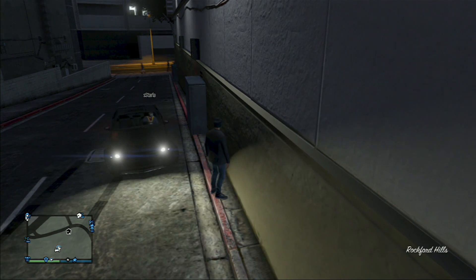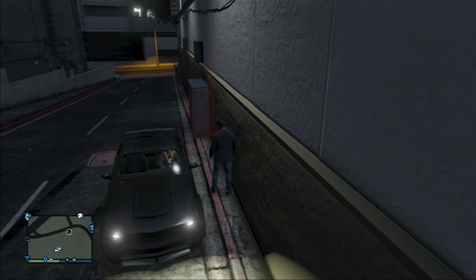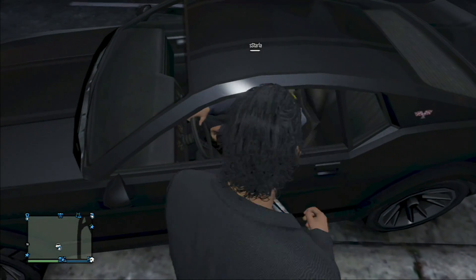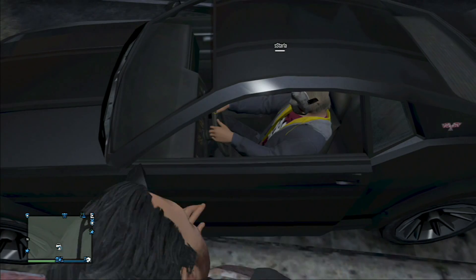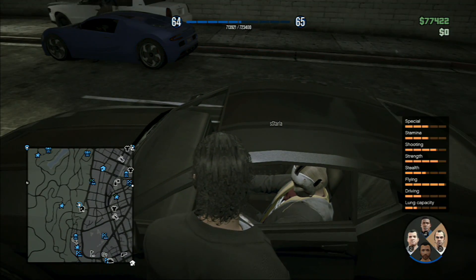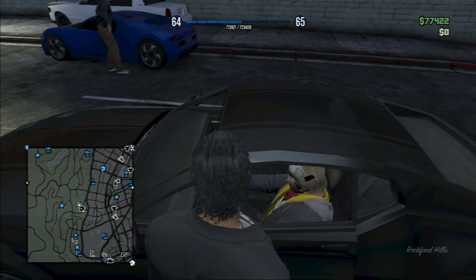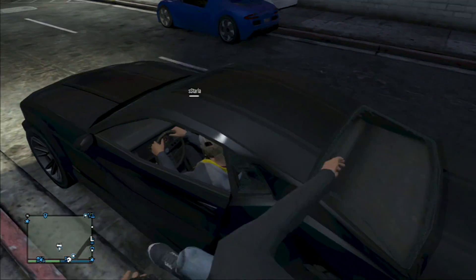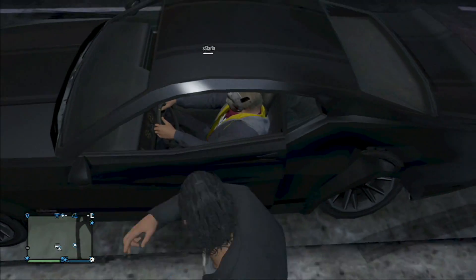All you need is a friend in a vehicle. They pull up beside you — it works best if they pull up against the wall so that your character doesn't move too much while kicking them. All you want to do is aim into them while you have no weapon out and just start kicking their car. The game essentially thinks that you're actually kicking a person, but you're not causing them any damage, so you can do it infinitely.